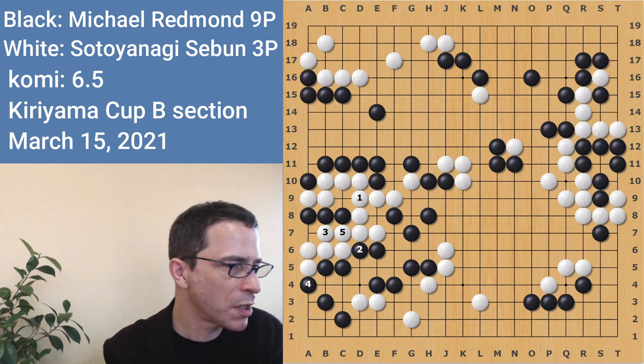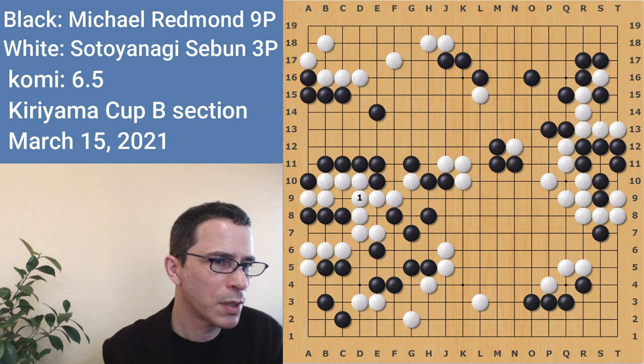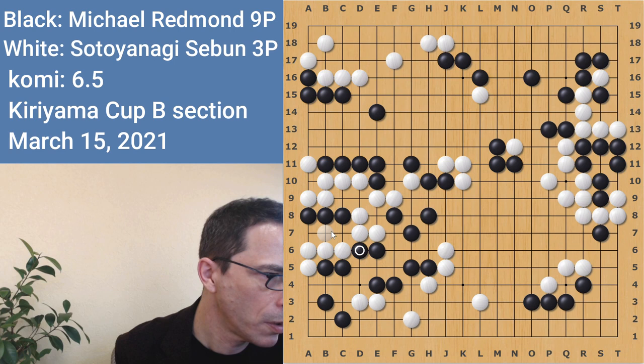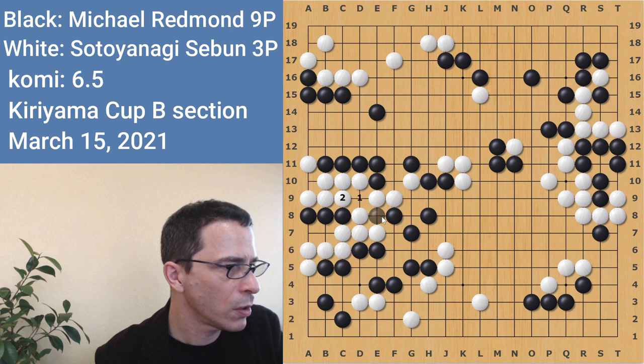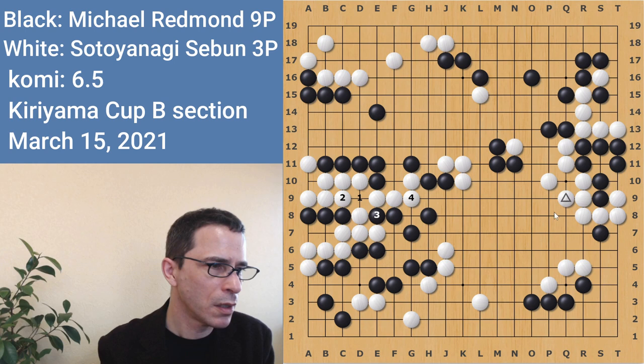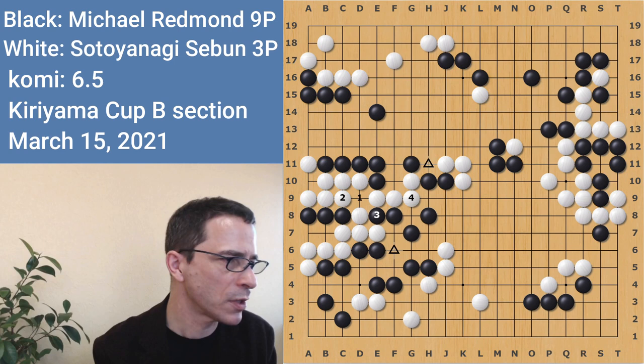In the game, instead of connecting here — which would have led to this seki shape — white captured the one stone, and this is not alive. So I played here. White connected. Even if white had played here, I can throw in here and it's still not alive. This was no longer alive. White connected. I stopped at this point — if I had played here, locally the white group would have been dead. But I was not sure how I could answer that move. This position is potentially dangerous for black also, with white having a forcing move and the threat of a cut. It looked like very bad aji and I didn't have time to read it out. So I left this variation — it looked just too dangerous.